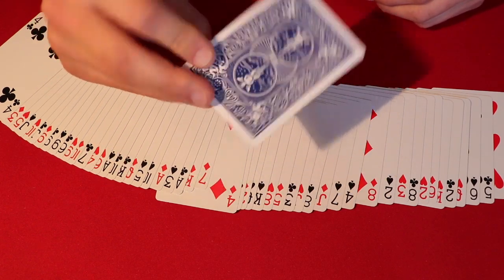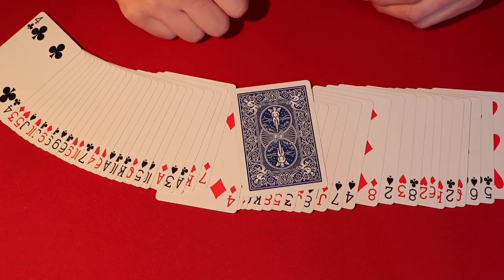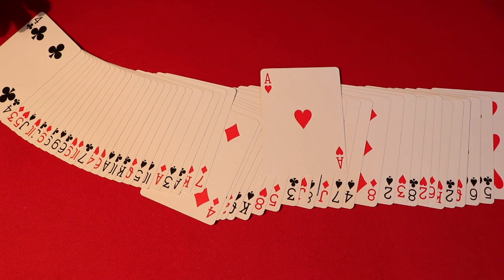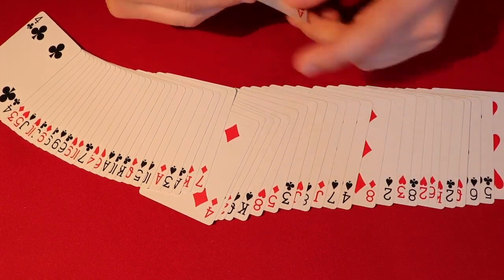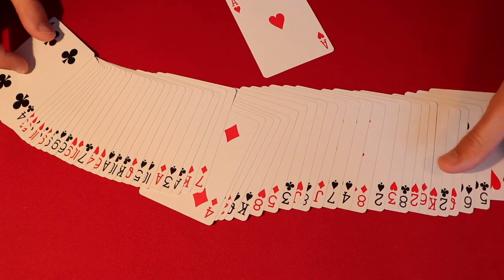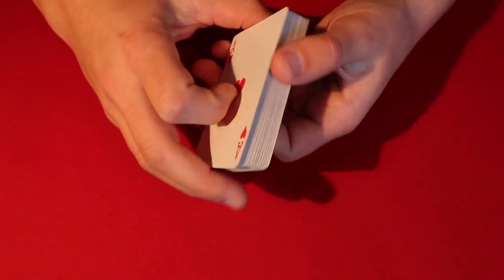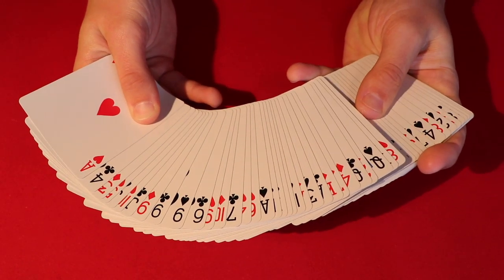The spectator can pick whatever card they like and just like that you can figure out what it is. Now for the tutorial — this trick is actually super easy. There's going to be a little bit of setup, but it is super simple.